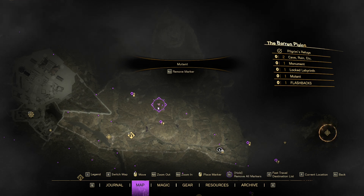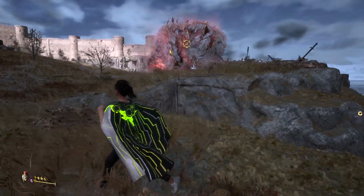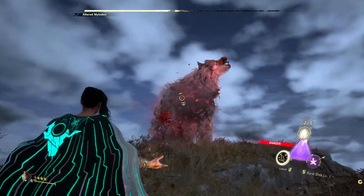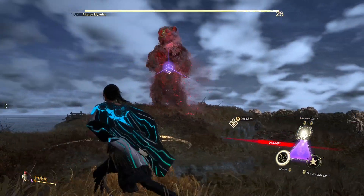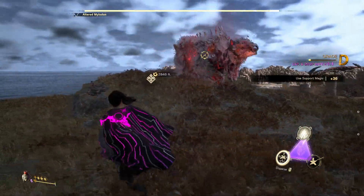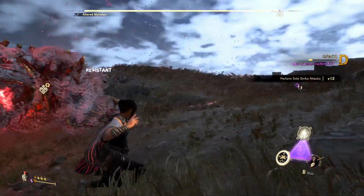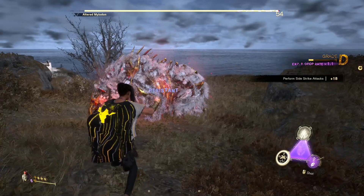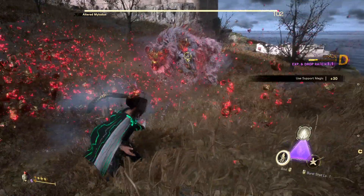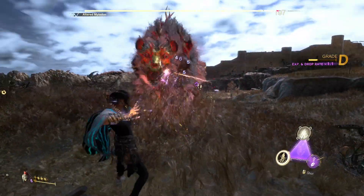During your adventures you may encounter a creature called a Mutant. They appear on the map with a special icon and are extremely powerful — essentially mini-bosses. They will give you a pretty good reward, but as this is a beginner's guide: beginners will not be able to beat them early on. Progress through the story, become more powerful, and only then take on the Mutants. Avoid them for now.